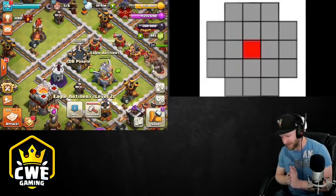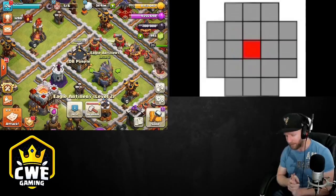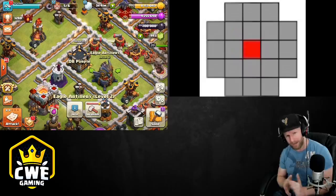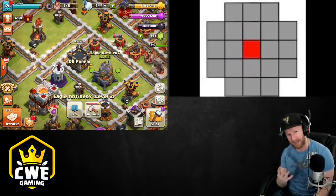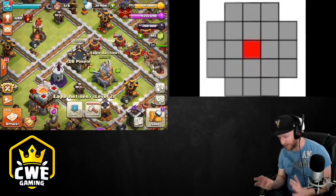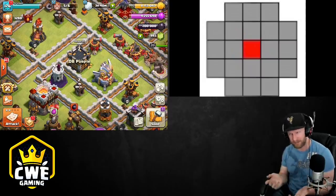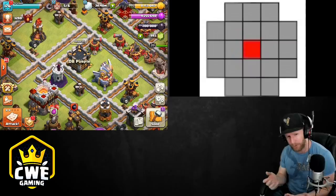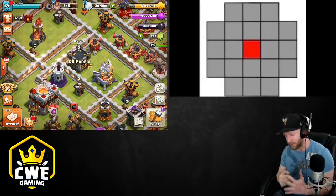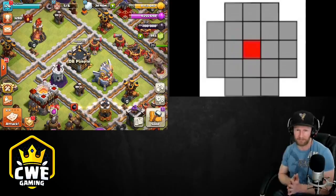That's really valuable because you're very limited on the number of spells after setting up this attack. There's actually another combination where you can use a quad quake. The first attack we're going to look at uses a quad quake variation where we take four quakes and five lightnings - that's enough to destroy both the CC and eagle artillery. But that one doesn't get you close enough to substitute out lightning spells for higher level ones; you do have to go with five regardless.